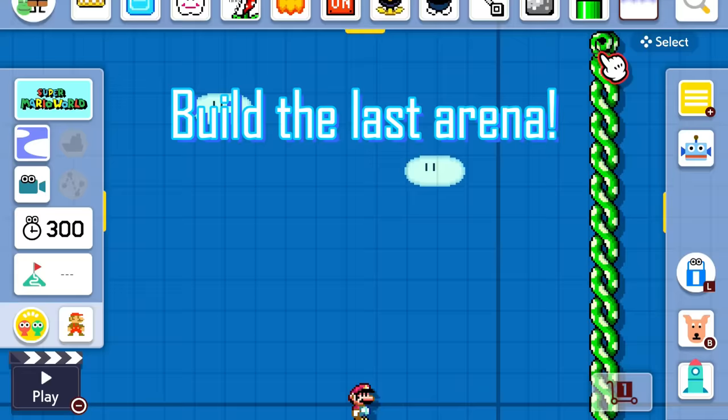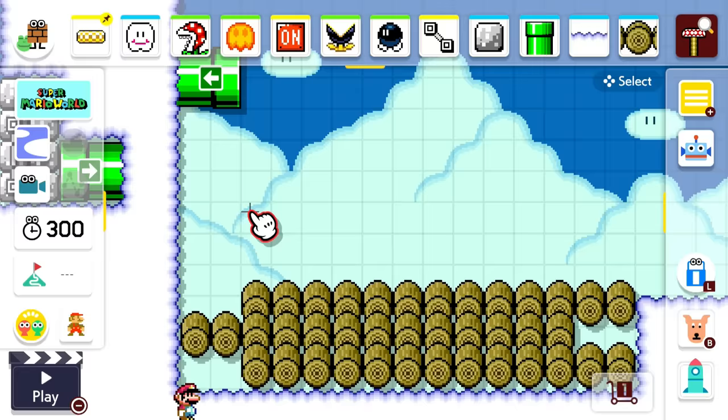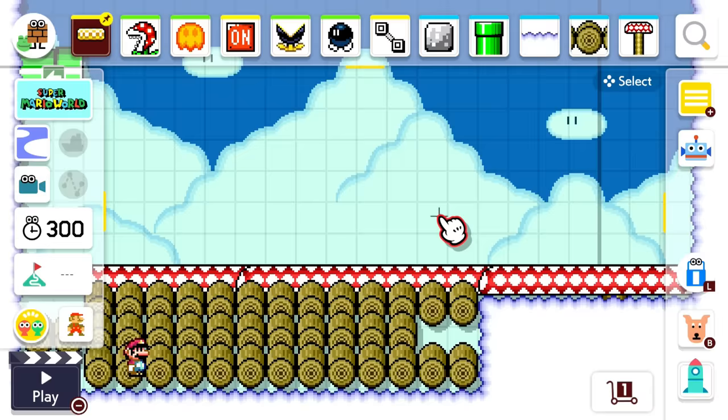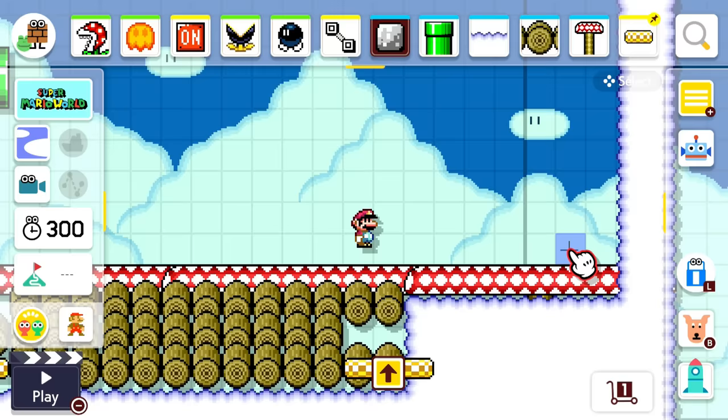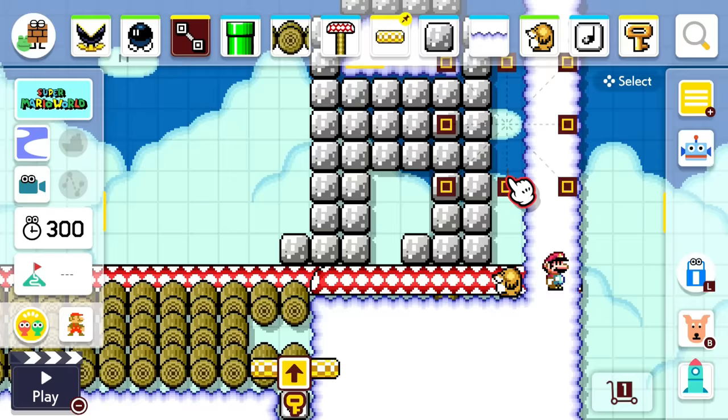Build the last arena the same way we did all the other arenas. Make layers of bridges that go back and forth like this. Place these platforms if you want a bit of an extra challenge. Build the Amogus like this — you have to guide this Monty Mole to the note block with the key at the bottom.